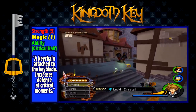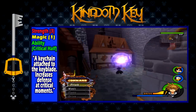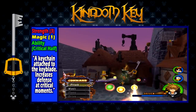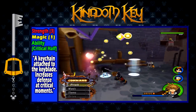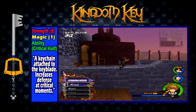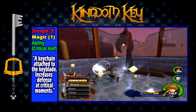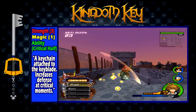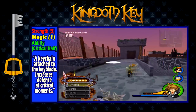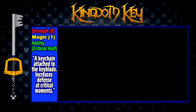The Kingdom Key has a strength of 3, a magic of 1, and the ability Critical Half, which increases your defense when the health bar is in the red or critical zone — or when you start hearing an annoying beeping noise signifying that you are about to die. Because the Kingdom Key is obtained at the beginning of the game, you're stuck with it for a while until you get another one. Thankfully, this keyblade is actually very good. Its strength is average, and its magic is kind of null and void considering that you don't have much magic in the beginning of the game.